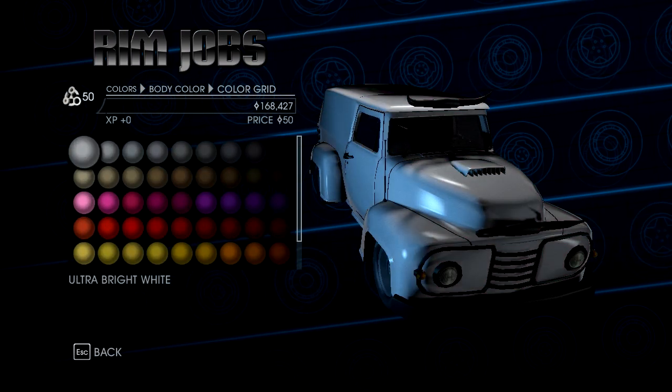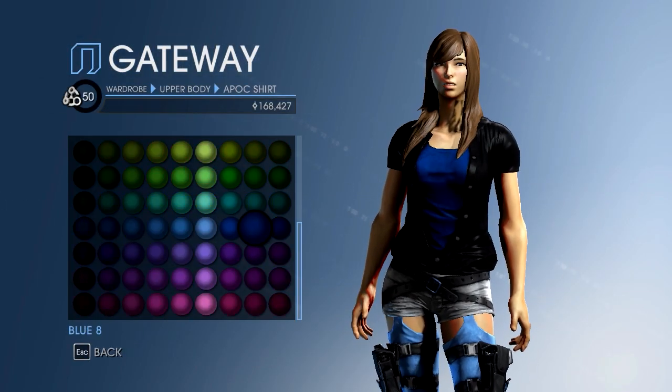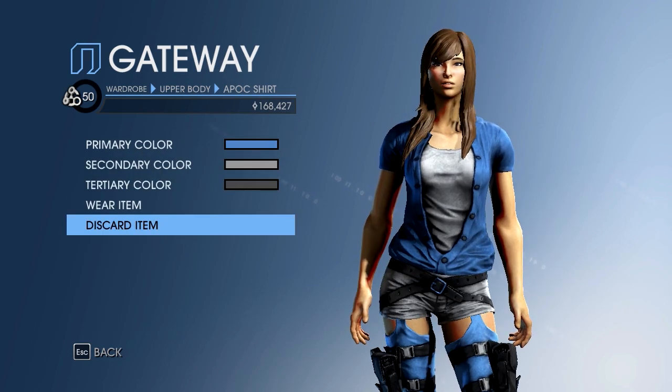The second part of this mod lets you choose the color of clothing items straight from your wardrobe. No longer will you have to buy the same item in order to have it in a different color. Again, it is really convenient that you can do this straight from a gateway.